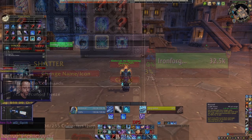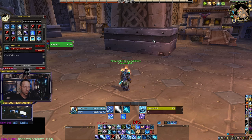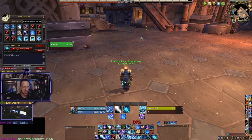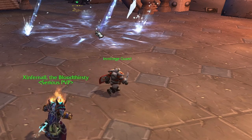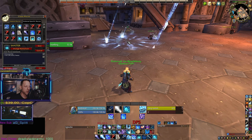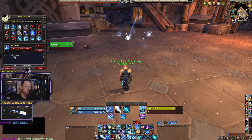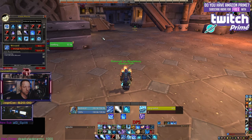Another at-cursor macro for Frost is Blizzard. Wherever your cursor is becomes the center point for the cast. So we cast Blizzard right here — boom, there's our Blizzard. You don't have to push the button twice, once to line it up and once to cast. You just know that wherever your cursor is, that's where Blizzard will land. The syntax is the same: #showtooltip, /cast [@ cursor] Blizzard.